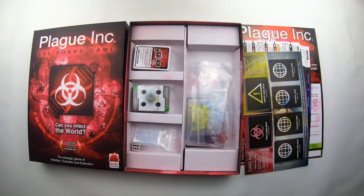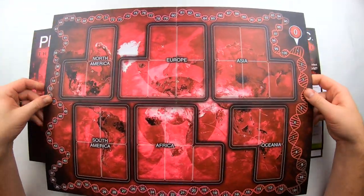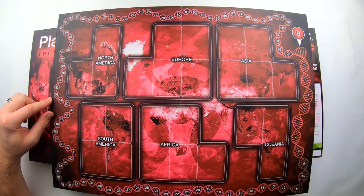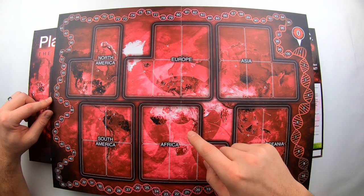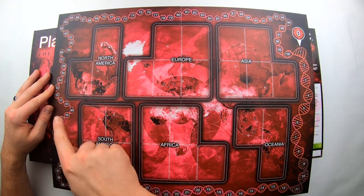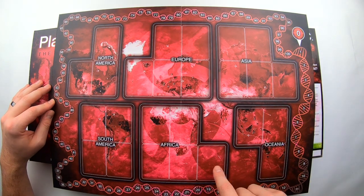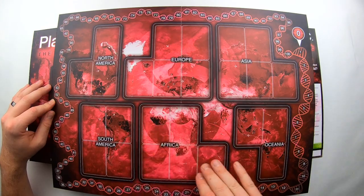Let's flip this over. There we go — so we've got North America, Europe, Asia, and Oceania. Africa, South America, North America. It looks like you have the mutations or victory points based on how much of the virus or bacteria you've mutated. The bigger the area, I'm guessing, is how much you have to do to infect all of those regions.